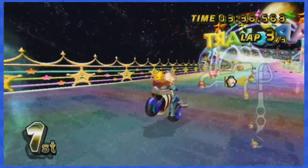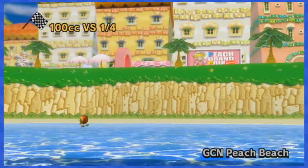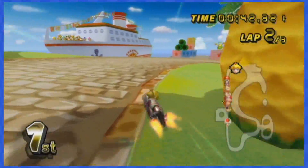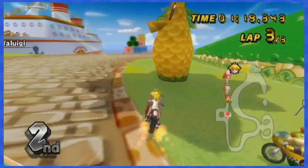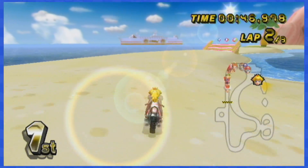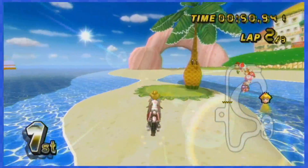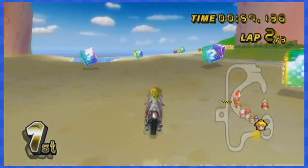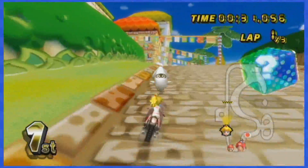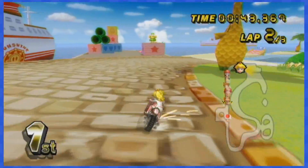Now we're entering the retro tracks, starting off with GameCube Peach Beach. It's pretty wide, so you won't have any problem dodging pesky items near the beginning. You might think it's a bad idea to go to the left part, and while yes it is a bad idea, it is actually possible to take the jump without touching any item boxes. While going up the pathway, there are boxes moving left and right that can be annoying, but nothing that isn't possible with a little bit of practice.